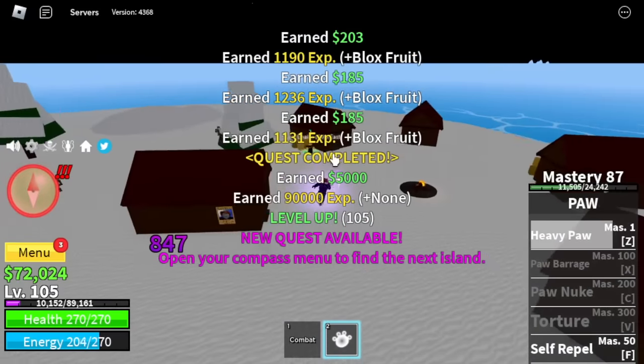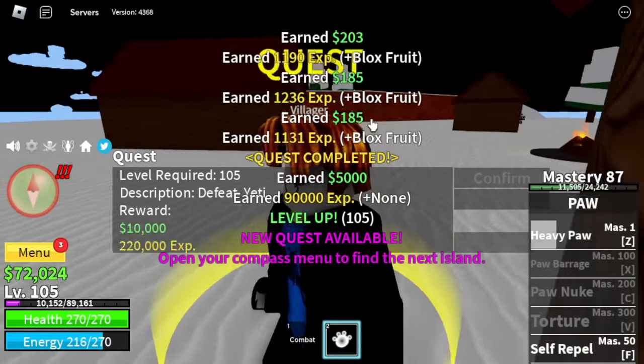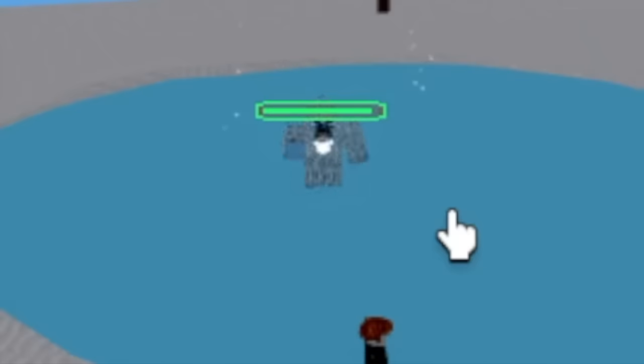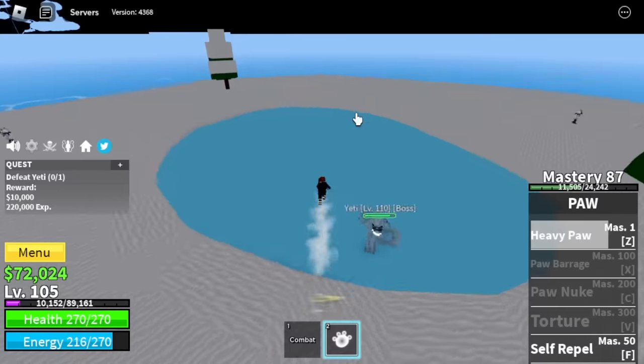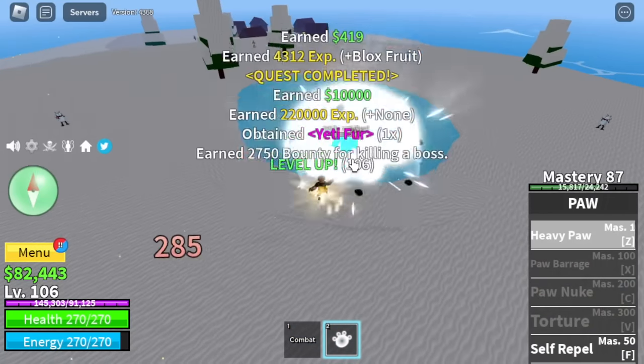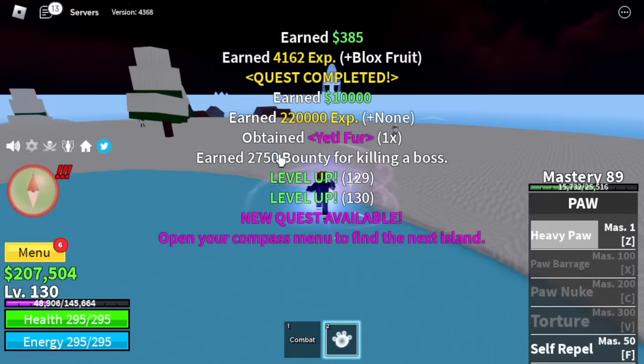After that, we can start defeating the Yeti — the boss on this island. Don't forget to do server hop. Use lots of Z skills. This boss has lots of HP. Use Dash to bait him into using his own skills, then use your Z skill. Server hop until you reach level 130.